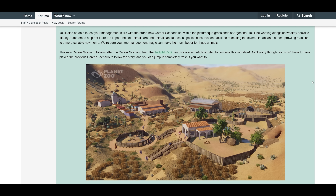In the forum post, you'll also be able to test your management skills with a brand new career scenario set within the picturesque grasslands of Argentina. You'll be working alongside wealthy socialite Tiffany Summers to help her learn the importance of animal care and conservation — relocating the diverse inhabitants of her sprawling mansion to a more suitable new home. This follows after the career scenario from the twilight pack, and you can jump in completely fresh if you want to.